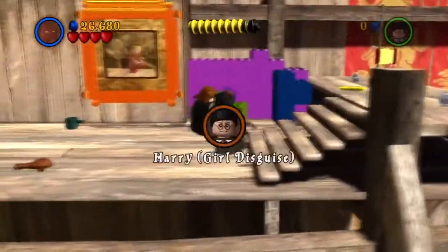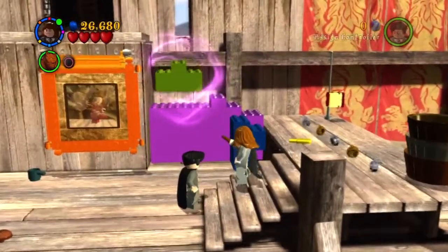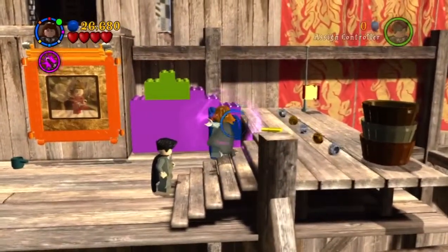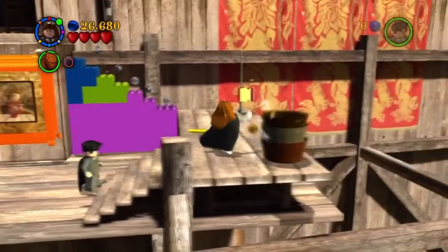You want to get out Shanks, and Shanks can go under here and get a character that is Harry Girl Disguise. Now you've got two out of three characters for this level.